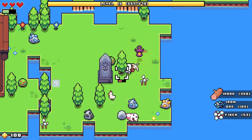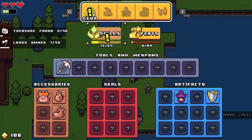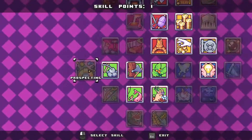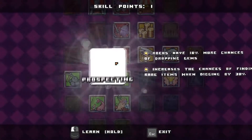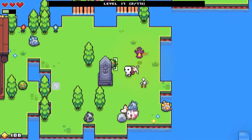Did we ever get the thing that gives us more gems? Let's go find out. That was this one — nope, let's get it now so we can get more gems. We need them for the royal clothing and stuff.